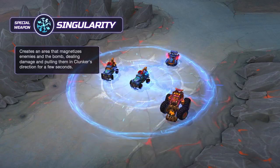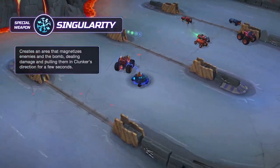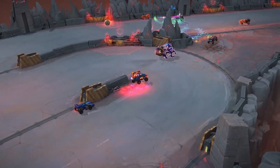Finally, Clunker's Special Weapon is Singularity. It creates an area that magnetizes enemies and the bomb, dealing damage and pulling them in Clunker's direction for a few seconds, making them lose control.